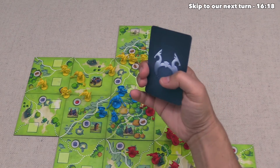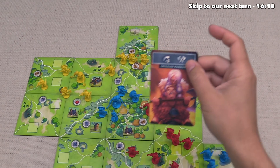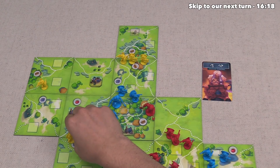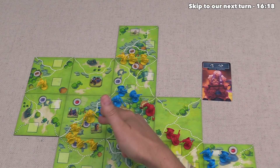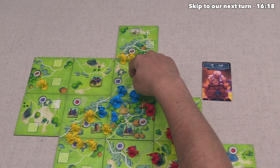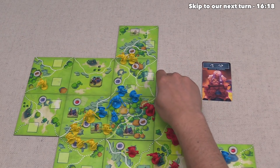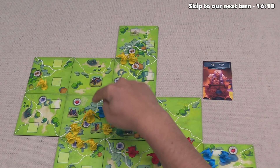It's now time for the yellow player to go, and they have one card left — Grizzled Warriors. This gives them two moves, and if they do combat, it also gives them two axes in each of those combats. They've decided to move all but one of their units from this area into this region, so they are going to be attacking the blue player. They do have their warchief right over here, and the Stag Clan's warchief lets them pull in one unit from an adjacent area when they battle. That means an additional unit can also head in. They decide not to use their other move. At this point, the yellow player has 9 axes and the blue player has 6.